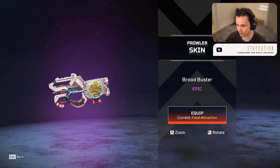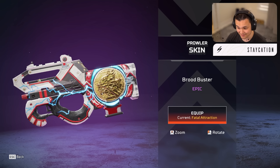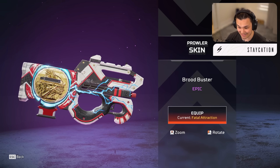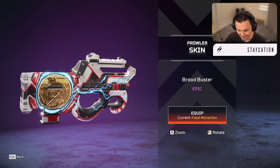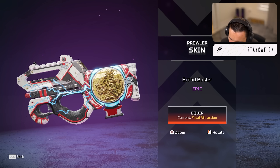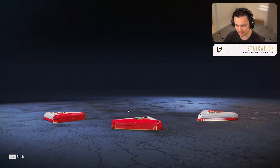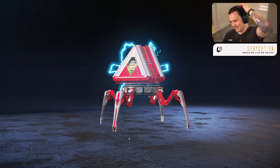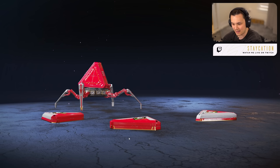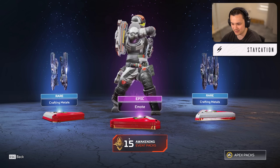The Valkyrie Spatial Anomaly skin — I feel like this isn't an event skin, it looks like a Halloween skin. Then the Prowler skin — the Brood Buster. This is also nice, they're stepping up their epic skin game. That jumbo medallion thing looks like a giant monster or like a prowler head on the side of it, and you've got lightning pulsing towards the front.